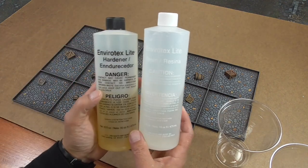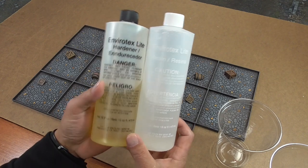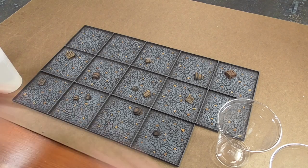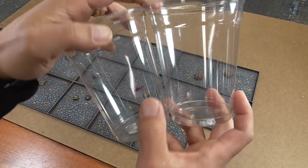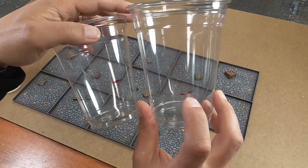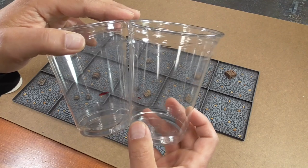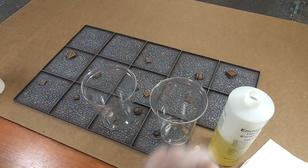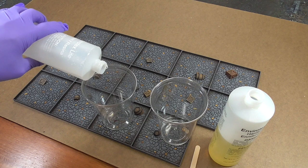You want to get some kind of two-part clear resin. I use Envirotech because you can buy it at Hobby Lobby or Michael's — I have the big bottles here, but you can get smaller ones too. Then you want two cups — clear cups are better. I just went ahead and marked off equal amounts with a sharpie. I'm just guesstimating how much resin I'm going to need. Pour part A in one cup and part B in another, and it's always a good idea to wear nitrile gloves.